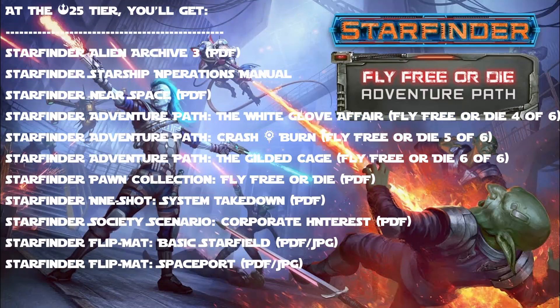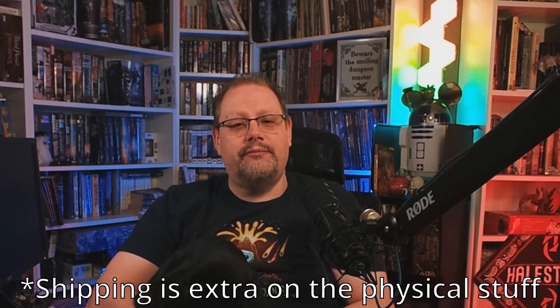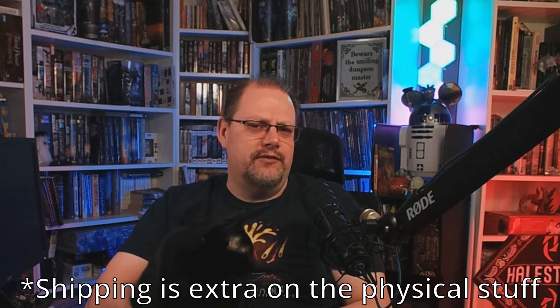It also features physical copies of Starfinder's Alien Archive 2 and the Starfinder critical hit deck at its highest tier. It starts as low as $5 US and goes up to about $45 US — about $64 Canadian — to get physical copies of both the critical hit deck and Alien Archive 2. The main set is $25 US, about $35 Canadian, and it includes 27 titles.